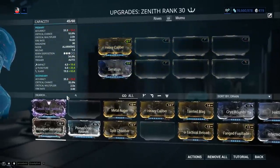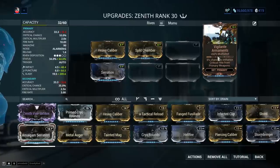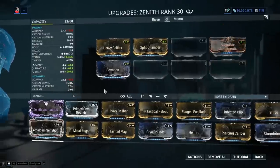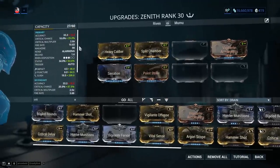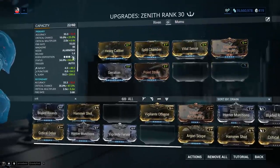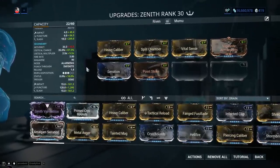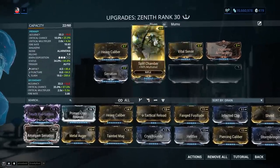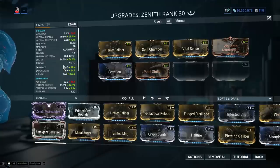We're starting off with damage — Serration and Heavy Caliber. Next, multi-shot: Split Chamber and Vigilante Armaments, which is optional but multi-shot on 95% of weapons is basically the best stat you can have. For critical chance and critical damage targeting secondary fire mode: even with Point Strike equipped we're looking at only 25% critical chance in primary, but in secondary fire mode with Vital Sense you get 4.4x crit multiplier in primary and more importantly 5.5x in secondary. You can't really build the Zenith to take advantage of both fire modes simultaneously — in primary I'd drop crit entirely, but it's mandatory in secondary.